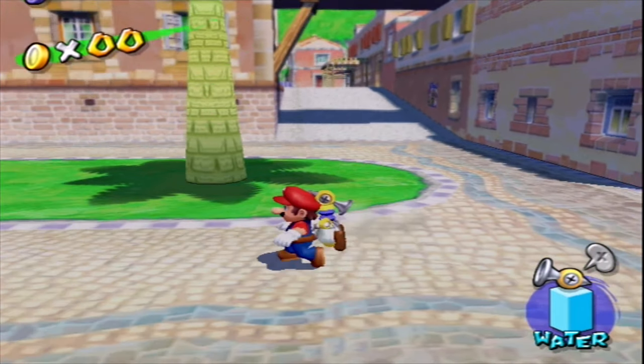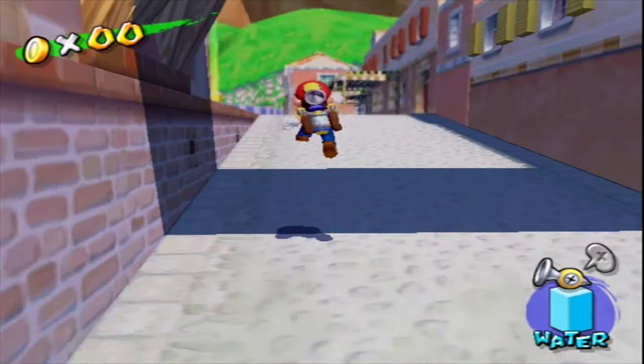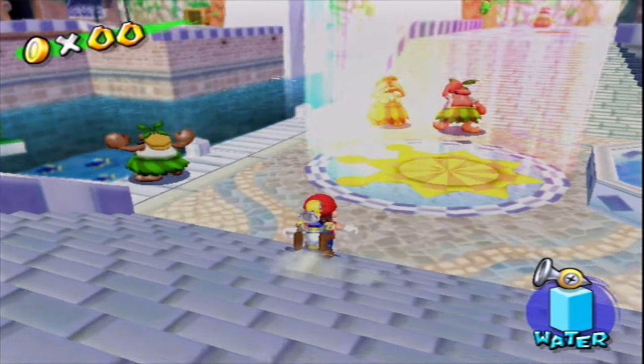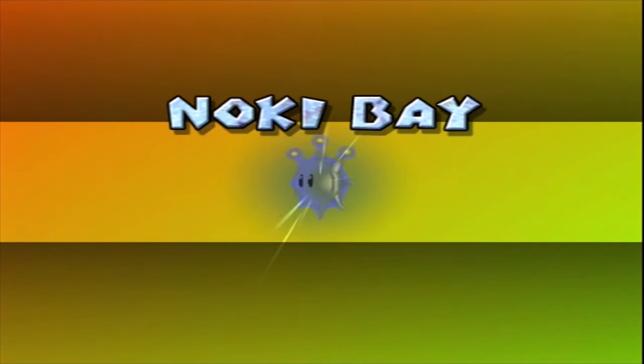Hello everyone and welcome back to more Super Mario Sunshine. So in the last video, we unlocked the next world, which I believe is called Noki Bay. I wonder if I can actually clean the shine spray — I think there's actually a way for me to get up there. But we're just gonna go in and see what this is about. Uncork the waterfall.